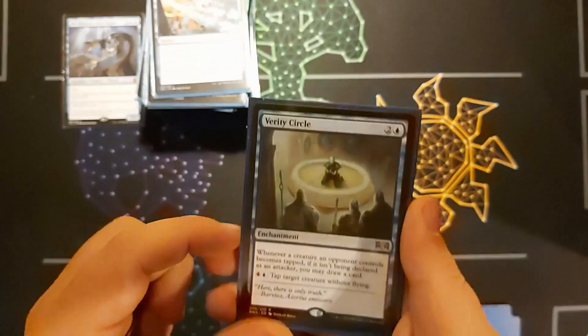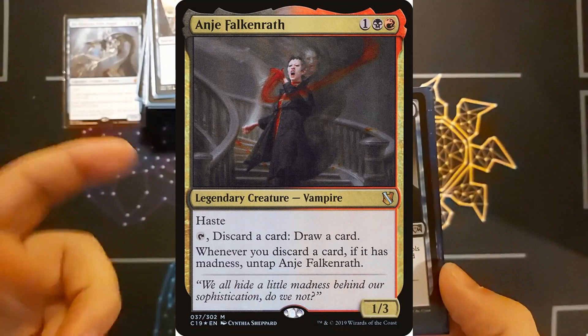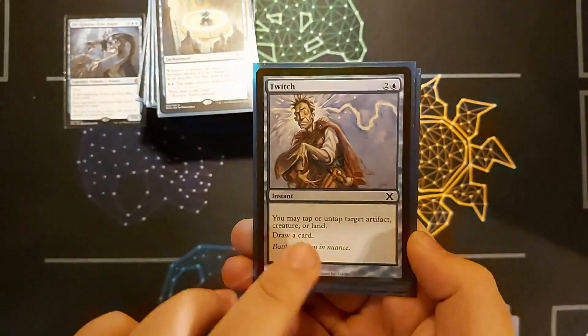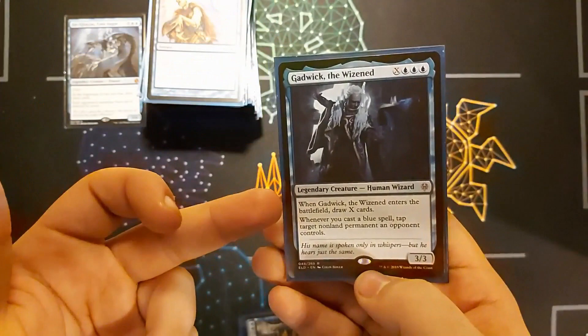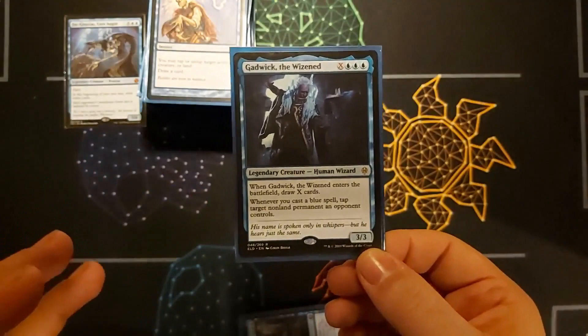Verity Circle is really good — whenever a creature an opponent controls becomes tapped outside of attacking, I may draw a card. It's basically an anti-Archangel of Tithes card; since it keeps tapping without attacking, I keep drawing. Twitch — untap a target artifact, creature, or land, and draw a card; could technically cost just one blue to draw. And Gadwick the Wizened — three blue plus X, I draw X cards, and whenever I cast a blue spell I can tap a non-land permanent an opponent controls — useful in the endgame.